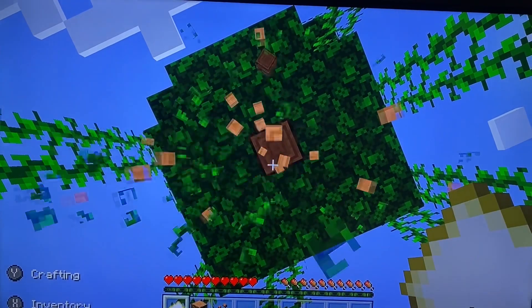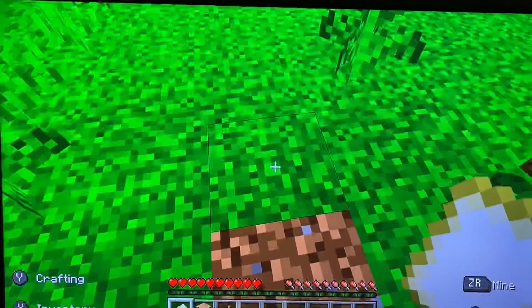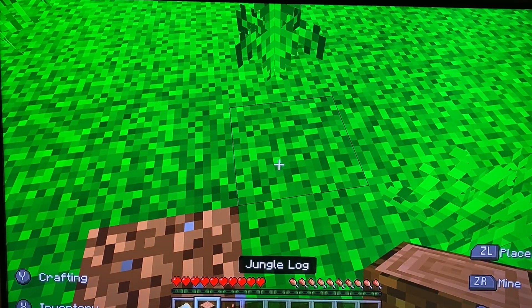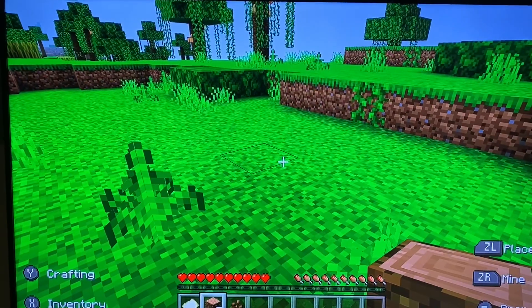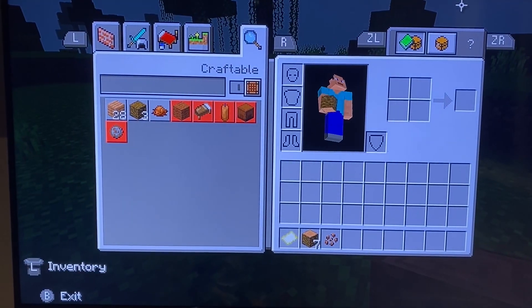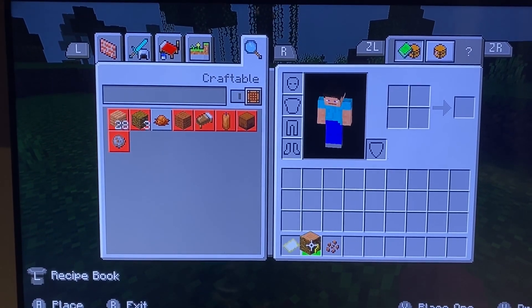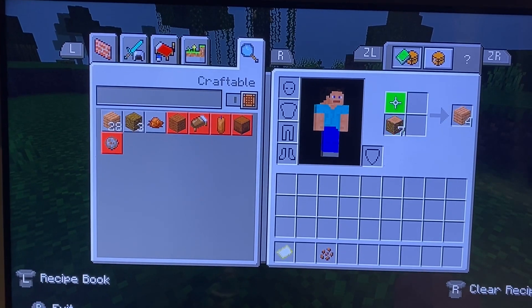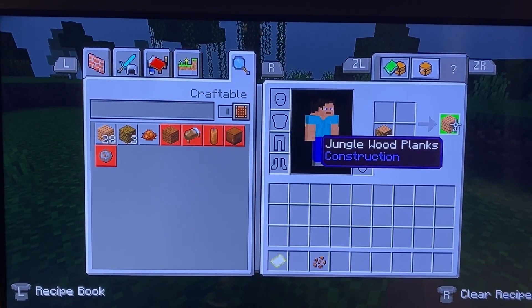And now the tree — I can't reach it. My wood, jungle wood. So if you don't know already, you place the jungle wood down to get jungle wood planks.